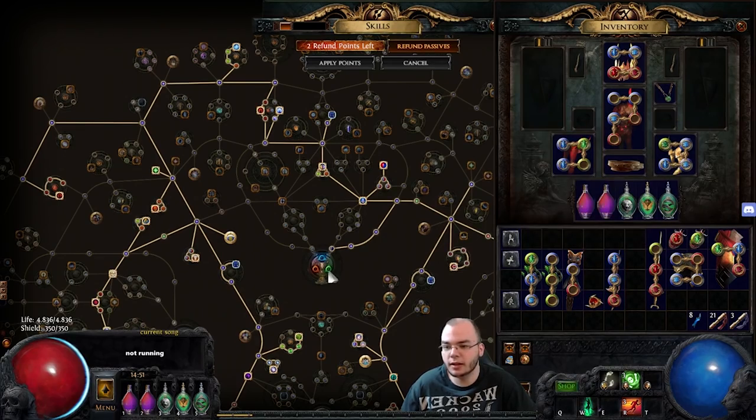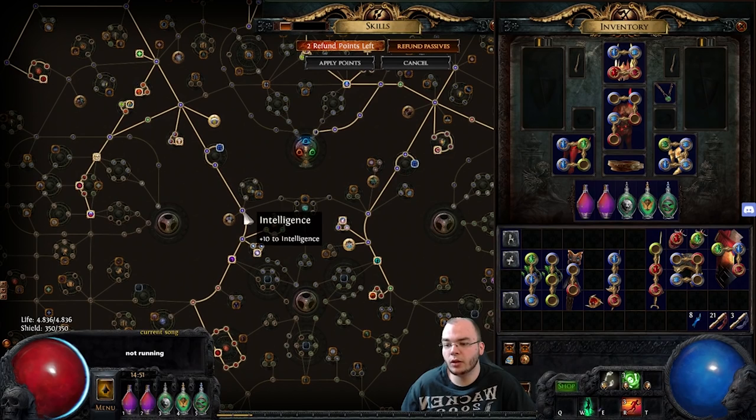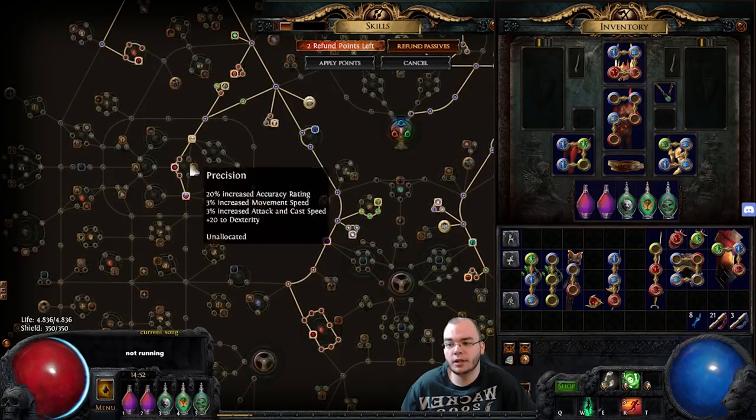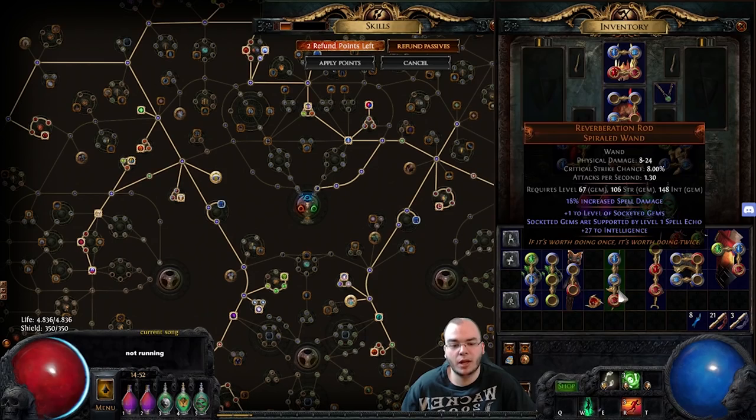Once I got that done, I started speccing more and more into minion nodes. You can start picking up the minion damage node right here, some minion damage nodes up here, and make your way down as well. There's Potency of Will around here, which you can pick up — it's really nice for skill effect duration, makes your SRS last longer so you can have more of them up at the same time, which is great for bosses. You can also go up here and pick up even more minion damage, and there's enough life to grab along the way.